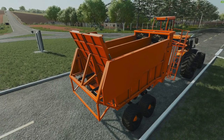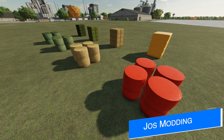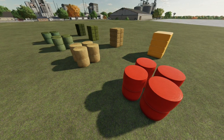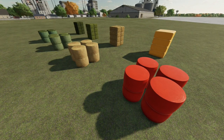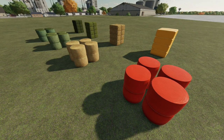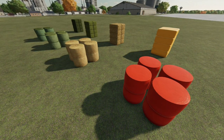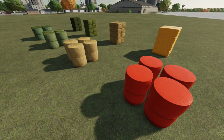A very popular mod in the console community is about to get a nice update. Yo Smotting's liftable bales pack will be getting new buyable bales that you can lift right from the store, and more wrapping colors in the store so you can differentiate different bales for different things. A great addition to one of the most useful and popular mods — the pack was just submitted for testing, so all we have to do now is wait.